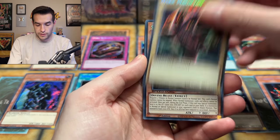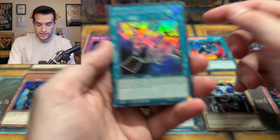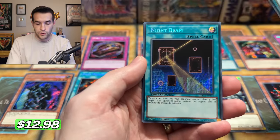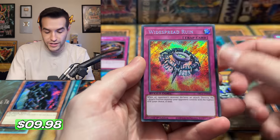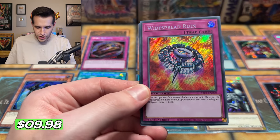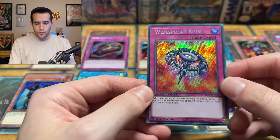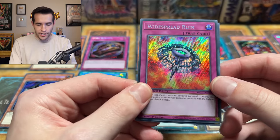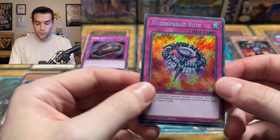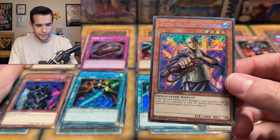These little packets do not want to leave your hand. We have Dark Magic Curtain, Anti-Magic Arrows, Night Beam, Creature Swap, and Widespread Ruin. Wait — is this an alt art? Widespread Ruin? What is this? They completely changed the artwork! What's the story behind this? Let me know in the comments. Because the original artwork looks nothing like this — I just read the name and was like, wait, that's not that card. And then another Kaiku.